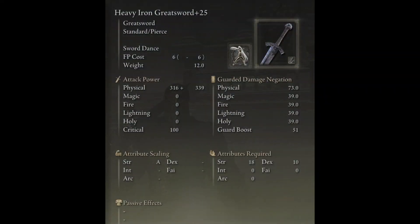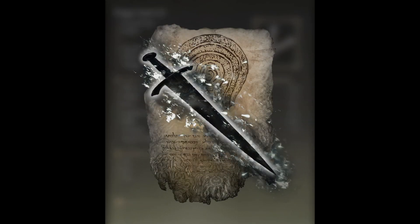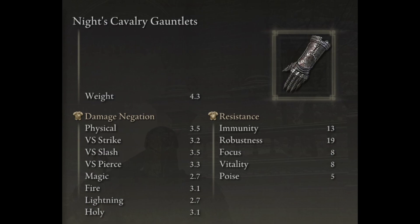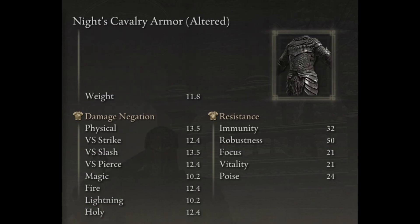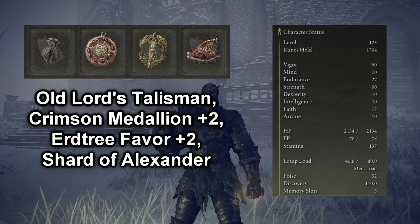The setup that I have today is a heavy Iron Greatsword with Sword Dance, and then in my offhand I have a Finger Seal, which I will use to cast Black Flame Blade on the Iron Greatsword. As for my armor, I have the full Knight's Cavalry set with the helm and the armor altered. If you want to see my stats and my talismans, both will be on screen.